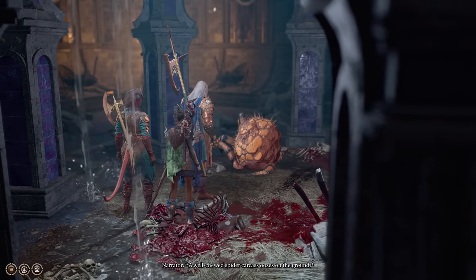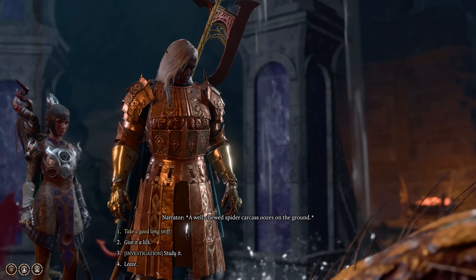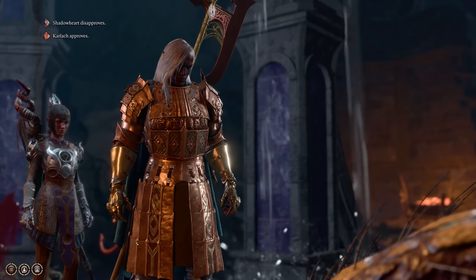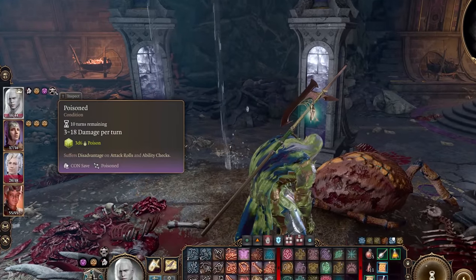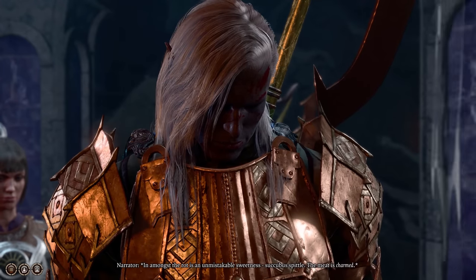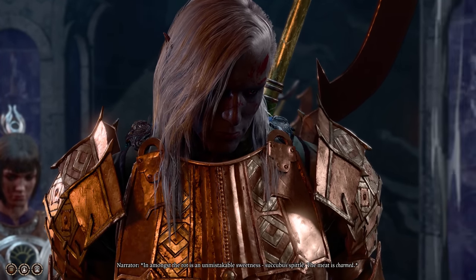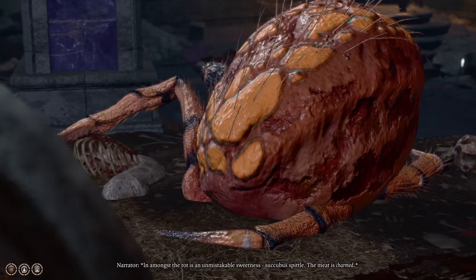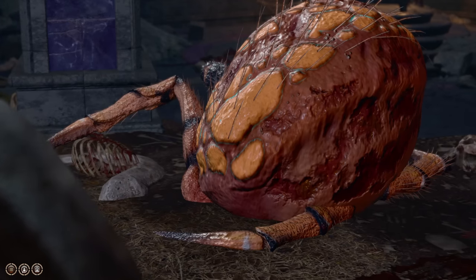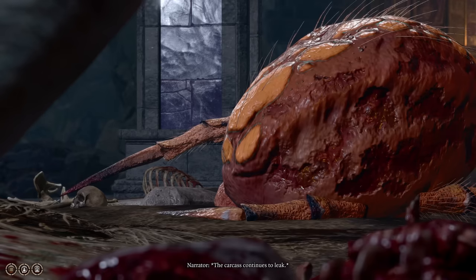Number five is Spider Meat. Licking the hunk of Spider Meat in the Gauntlet of Char might make you sick — it will now apply a poisoned condition to your character. Interestingly, there may also be some dialogue added here, because I don't recall figuring out last time that the meat is charmed with Succubus Spittle. Really glad I came back to give it another lick.